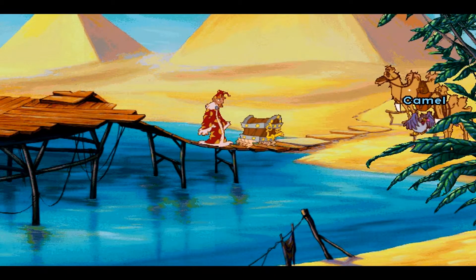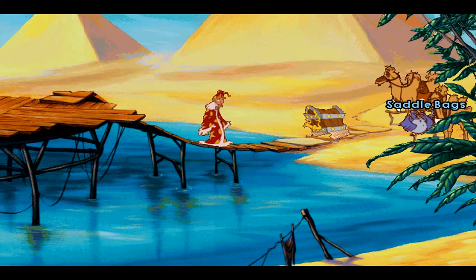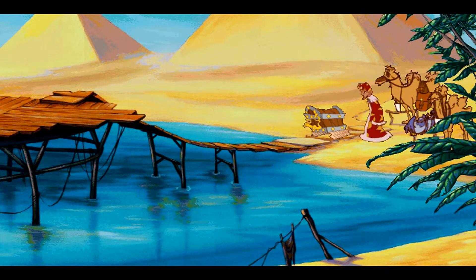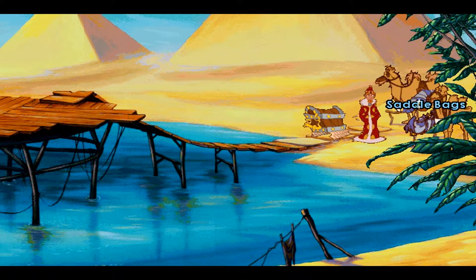This Prospector happens to know the way to the Fountain of Youth. Funny looking horse. A pair of saddlebags - paired, of course, so you can lose twice as many articles as if you were carrying a single. Now let's have a look in his saddlebags. Hey look, a canteen! Always useful.